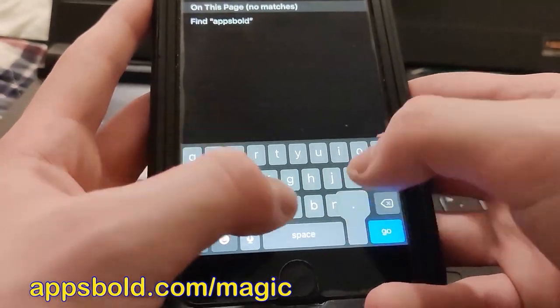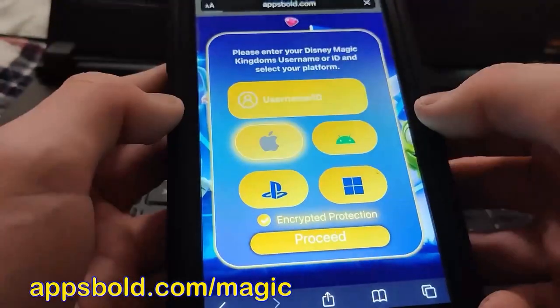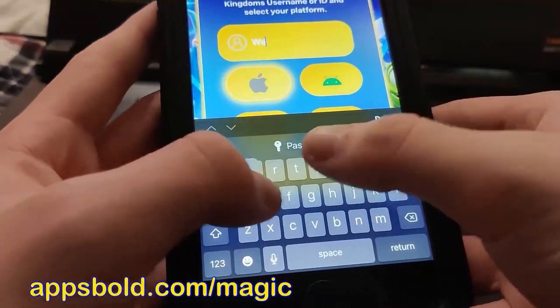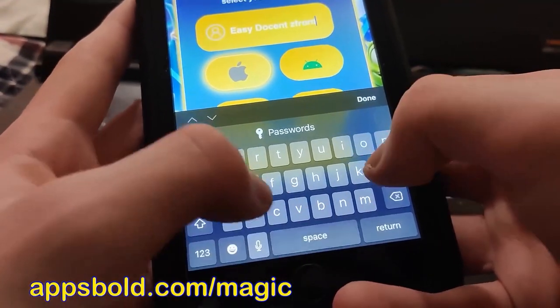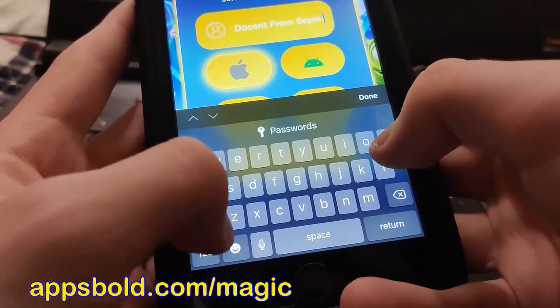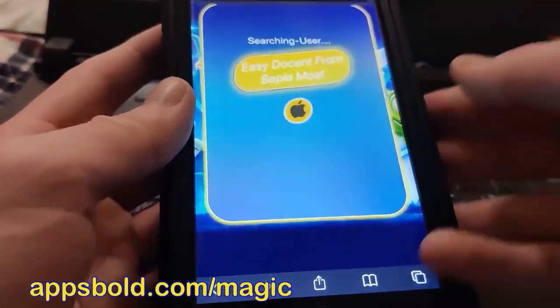The website you want to go to is appsbold.com/magic. Let me type it in right here: appsbold.com/magic. Once you're on the website, you need to fill in your username and select your platform. Make sure you fill in your username correctly or this will not work.